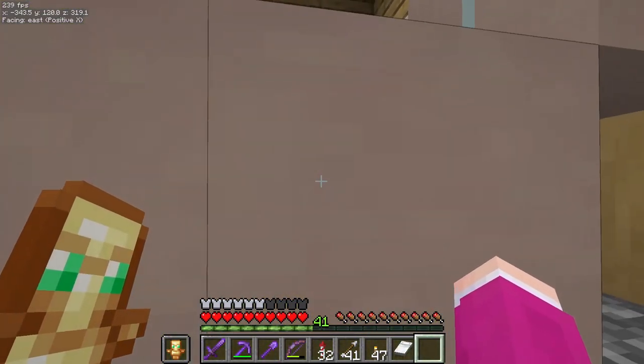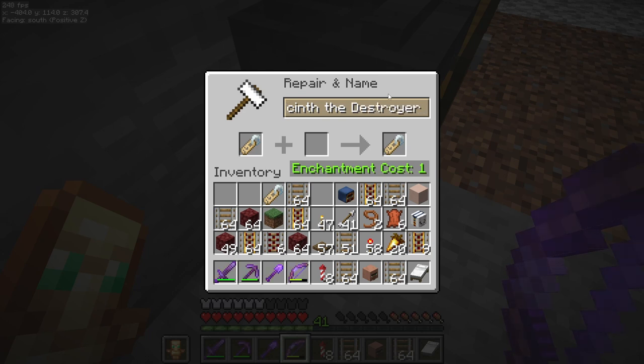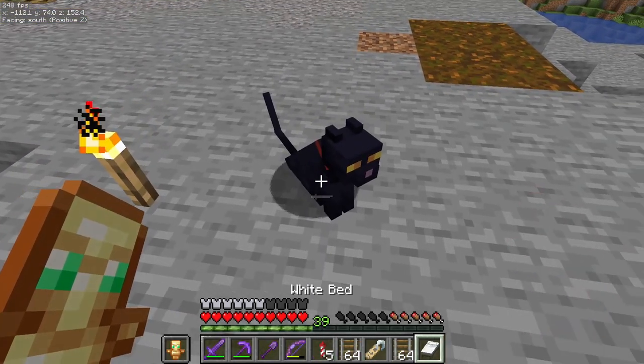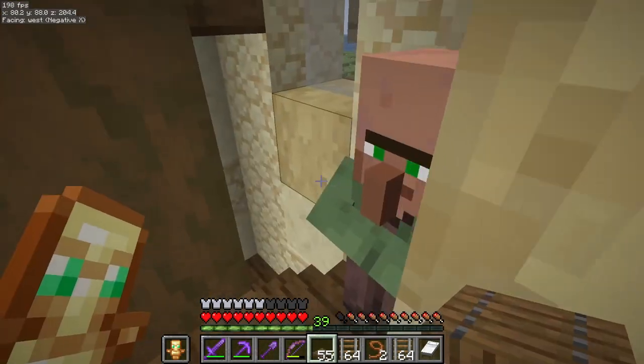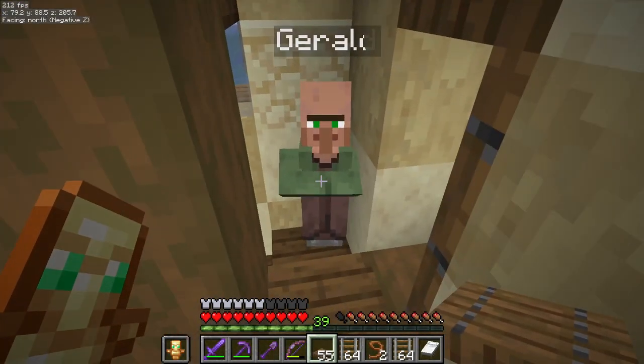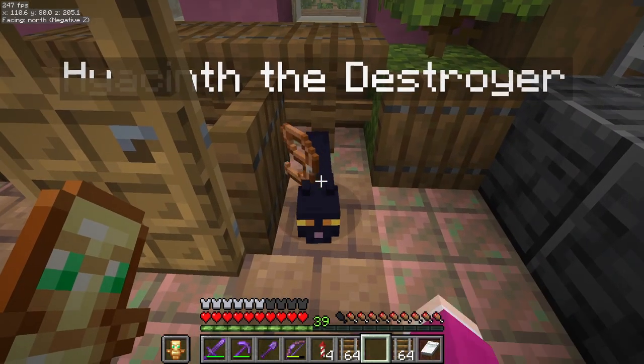Hi, Gerald. Let me know in the comments of any other contenders for council. For now, we have Hyacinth the Destroyer, and of course, Gerald. Why are you hanging out on the stairs? You do you. You're my favourite.